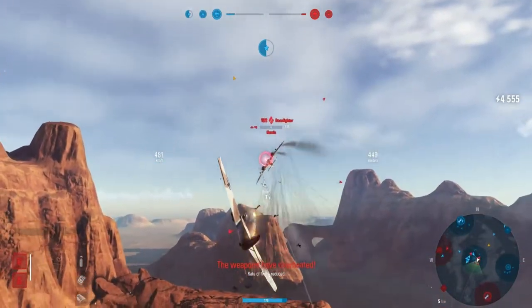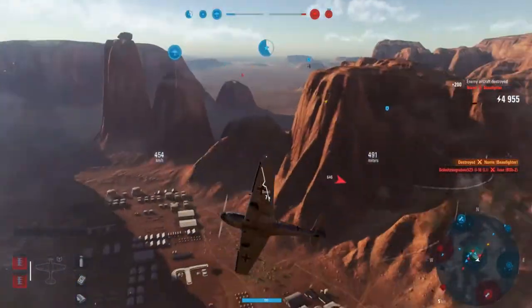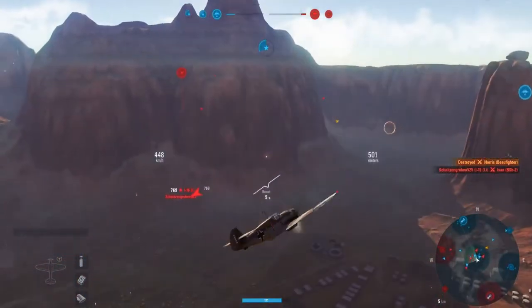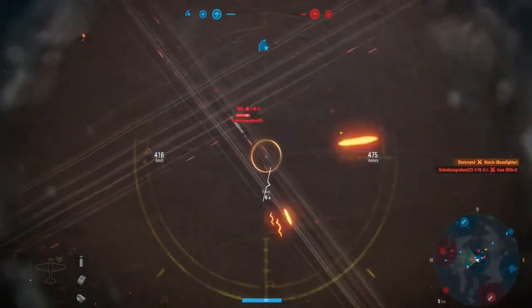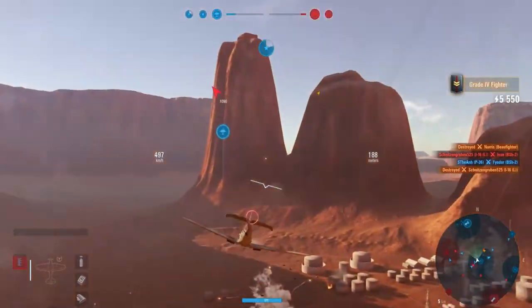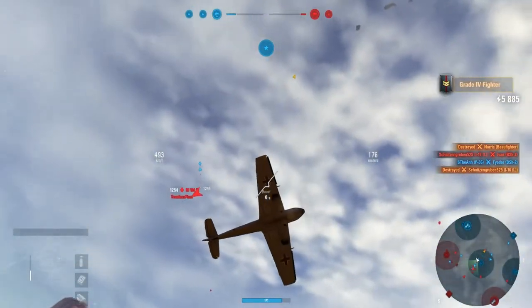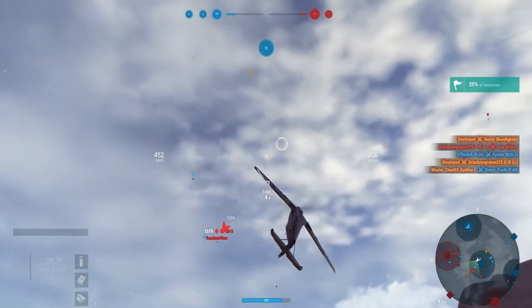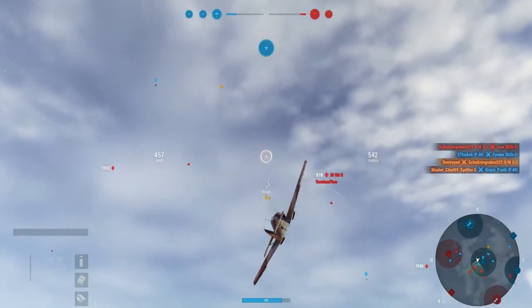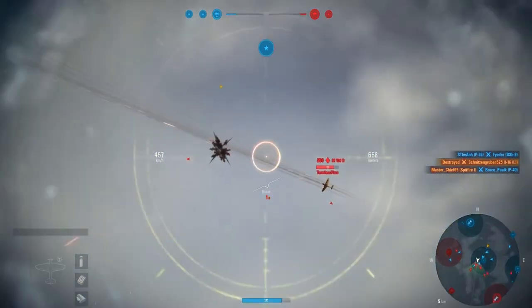They will continue to make passes on you until they eventually kill you. He finishes off the bow fighter and now he's looking for his next target. The I-16 comes through — boom, he is dead. Puts him up to almost 6k. Master Chief's finished off the P-40 on the other side of the map, and these guys are just racking this team.